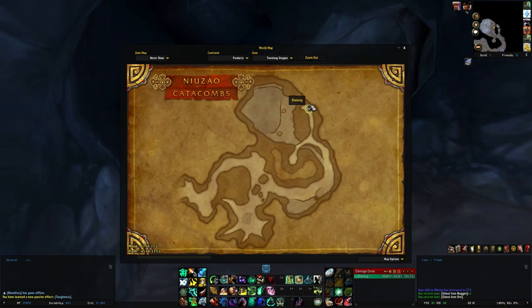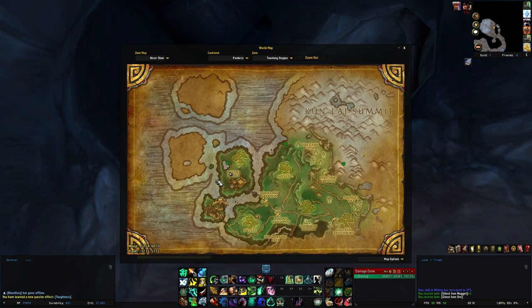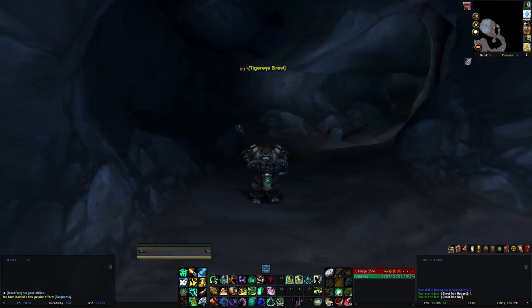Our next treasure is hidden in a cave on the south side of the isle on which Niuzao Temple is placed. This time though, it's not all the way in the back, but right beside Hoagalon the Lost Watcher.